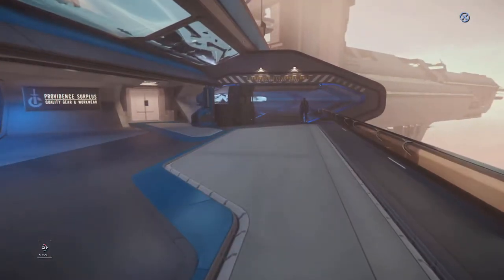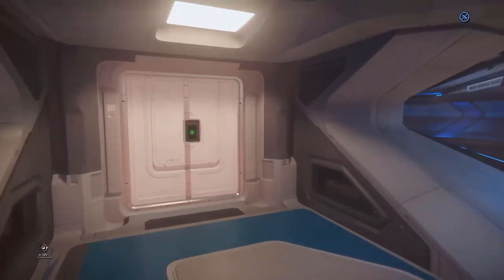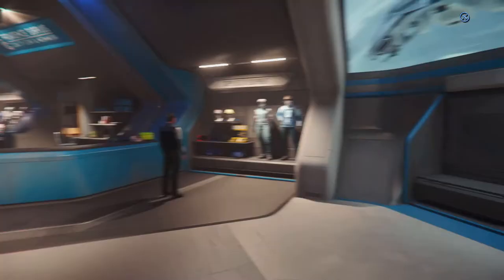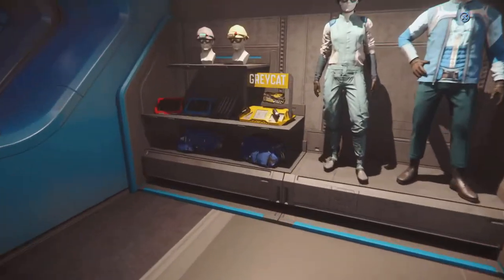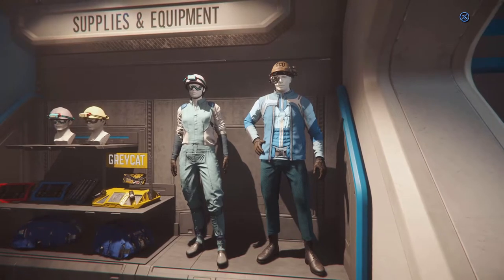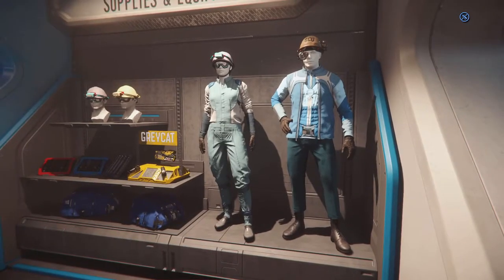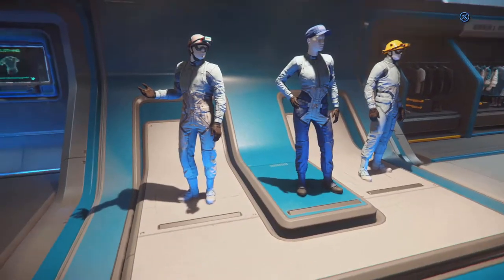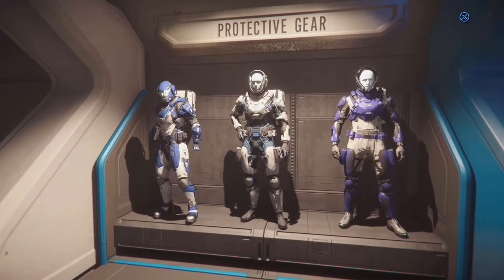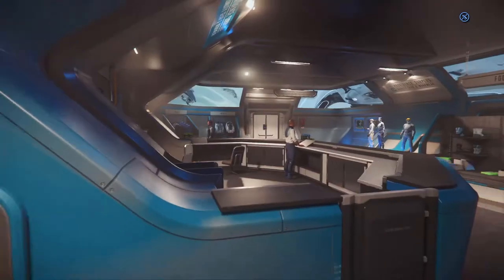Slightly hidden off the normal path is the Providence Surplus — quality gear and workwear. This is the place where you can dress up like a person working at the Orison platforms. It's a mix of basic mining equipment, engineering equipment, and Orison-specific workwear. Unlike the clothing shop on the other platform, this is mostly not high fashion — it's everyday clothing like jumpsuits, helmets, boots, and regular armor themed with the Orison paint job, usually light blue, purple, and beige.